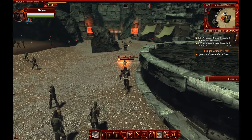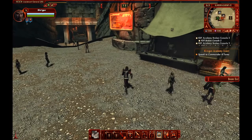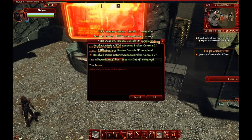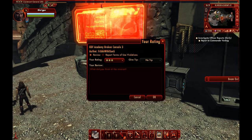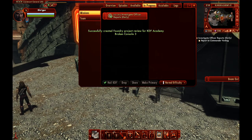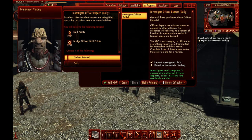Once at the Academy, I'm going to run over to the broken console, which is right around that area. I'm going to click on the very first one and let them all auto-complete. I can't do a tip on this one because I just tipped with the Federation side, and you can only tip once per day per account. So I'm going to click OK, then go up to In Progress, click on the Investigate Officer Reports, Hail KDF, and again select the Dilithium Ore container, which will give you 1,440 Dilithium Ore for the day.